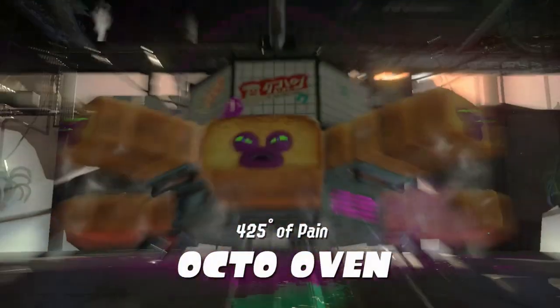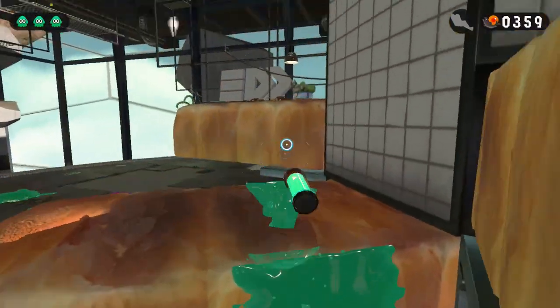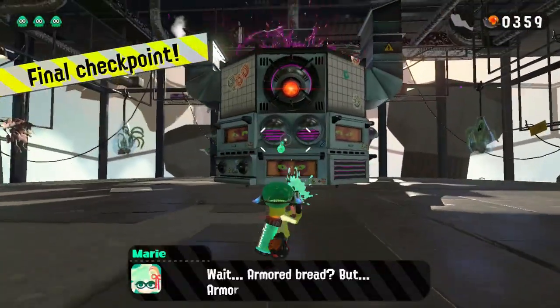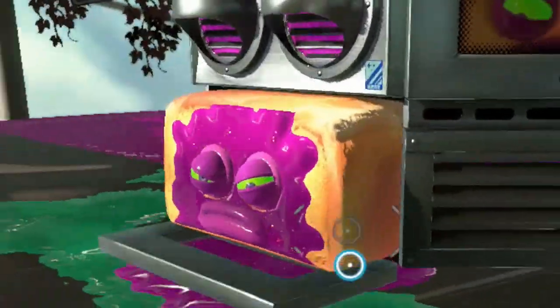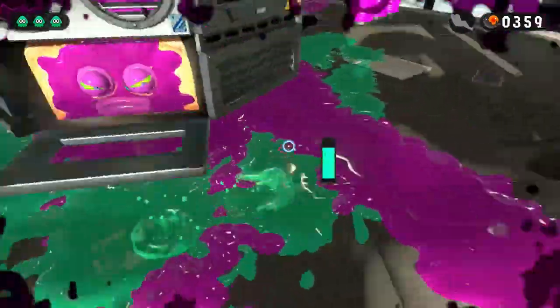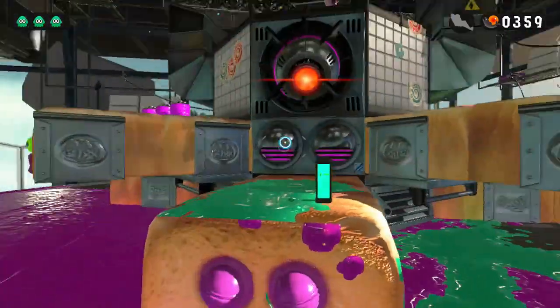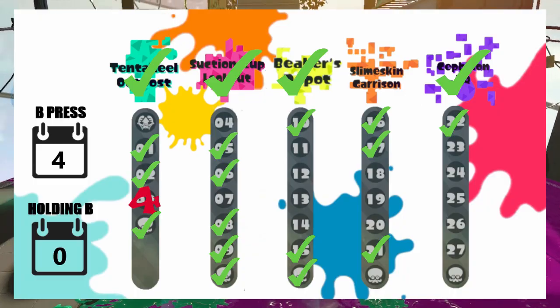So here we are fighting against our beloved Octohoven. The first two phases of this boss are quite simple, but the third one is something else. In order to reach the top of the oven we'd have to climb the second slice of bread, which unfortunately we can't do in the third phase. However, this doesn't stop us from throwing bombs at the tentacle once we climb the first slice. Octohoven: 0 B-presses.